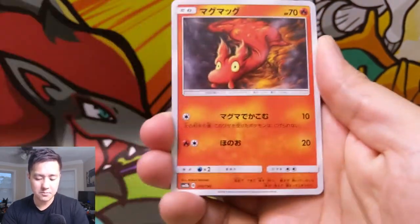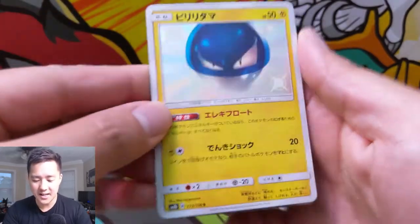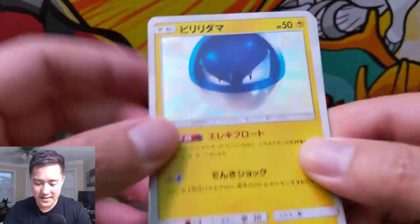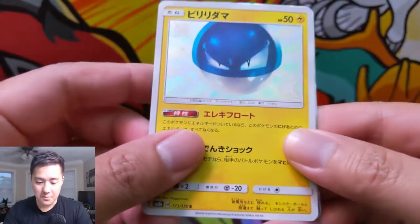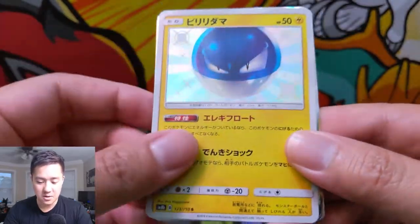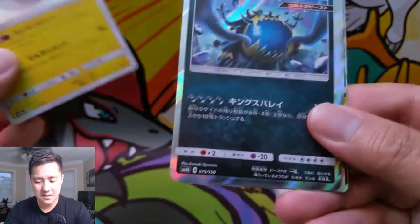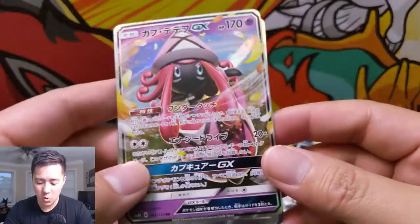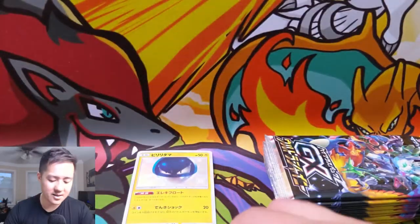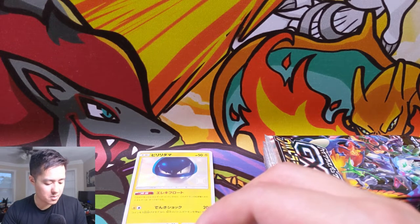Alright, let's see — we got a Ditto, Slugma, a Unit Energy, and shiny Electrode right off the bat! These guys are kind of textured and they just look amazing. Electrode usually isn't that interesting but this art really does pop. Then we got a Guzzlord, a Magnezone, and oh — Tapu Lele, very nice hit right there. I'm going to grab a sleeve for my ball friend Electrode.